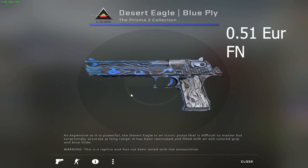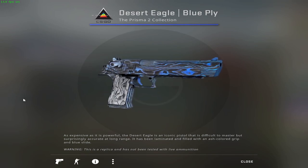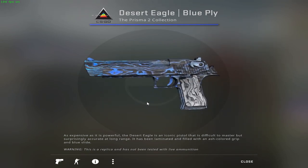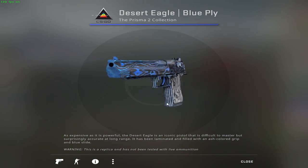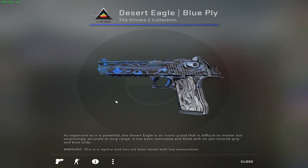For the Deagles, we have the Blue Ply, which currently goes for about 51 cents. However, you also have the choice to go with the Sputnik, which is 39 cents also in factory new condition. I believe these two Deagles will be quite some nice additions to your own personal blue themed inventory.